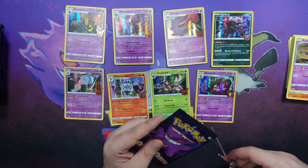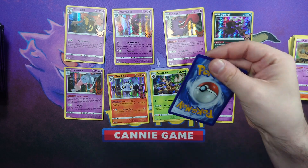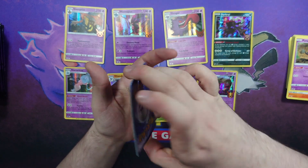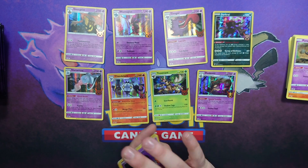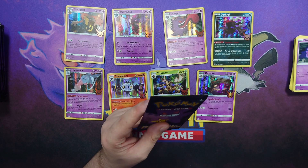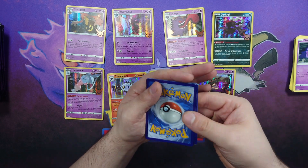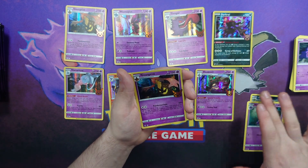I wonder if we're even at the halfway mark yet. Next pack: Spinarak, Ghastly, and another Darkrai. I wonder how many shinies there are in this one — how many holo cards will we get? Next pack: Ardos, Haunter, and a Gourgeist.